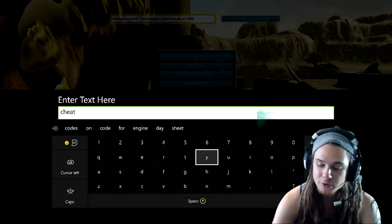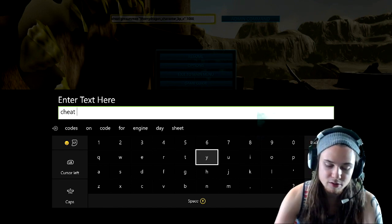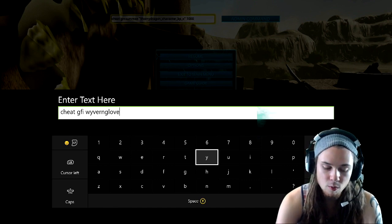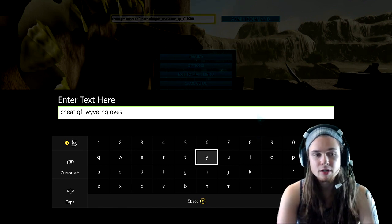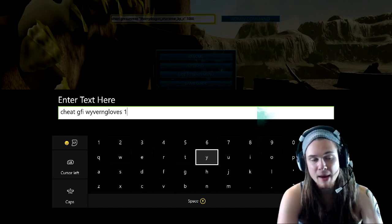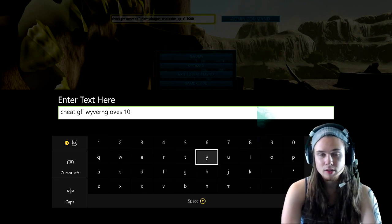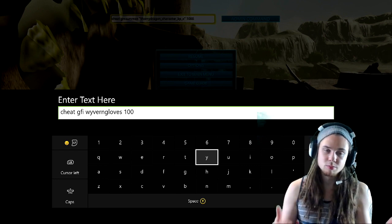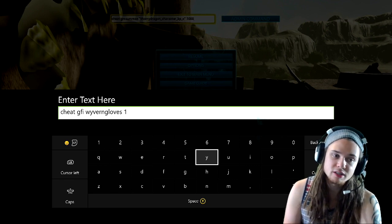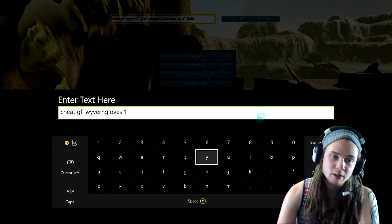It's a GFI command. For those of you who don't know how those work, I'll explain what the numbers mean. The command is: cheat gfi WyvernGloves — no spaces in 'WyvernGloves' — then space one. This first number is the amount you want: if you want one glove put one, if you want ten put ten, if you want a hundred put a hundred. We're gonna put one.